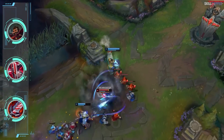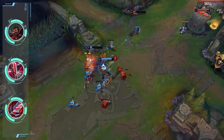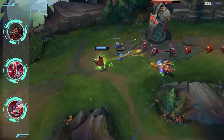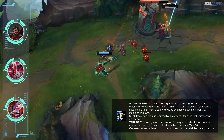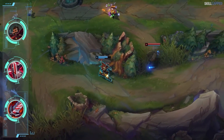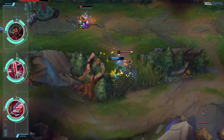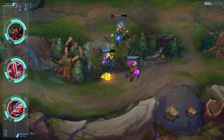LS is a huge advocate of this setup as well and for good reason. The combination of Shieldbow and BT turn you into a pseudo tank with immense damage output. You have a disgusting amount of lifesteal, coupled with the fact True Grit from E gives you bonus armor, making it so difficult for the enemy to take you down. The copious amount of shields from items along with running Overheal in runes adds to your survivability even further.